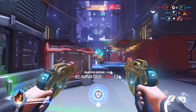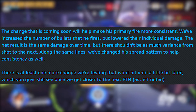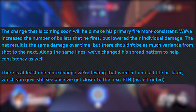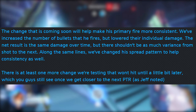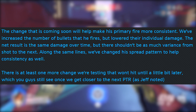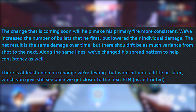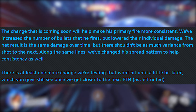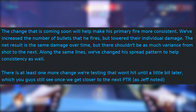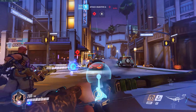Moving on to the much more interesting stuff though, Uncle Jeff Kaplan has commented on the forum saying that Doomfist has a couple of things coming. One change is coming in the next update. This is in reference to some buffs that we want to see to make Doomfist a little bit more playable. The change that is coming soon will make his primary fire more consistent. They've increased the number of bullets that he fires but lowered the damage that they do. The net result is the same damage over time, but there shouldn't be as much variance from shot to the next. Along the same lines, they've changed his spread pattern to help consistency as well. There is at least one more thing they're testing that won't hit until a little bit later, which you guys will see once you get closer to the next PTR, as Jeff noted.